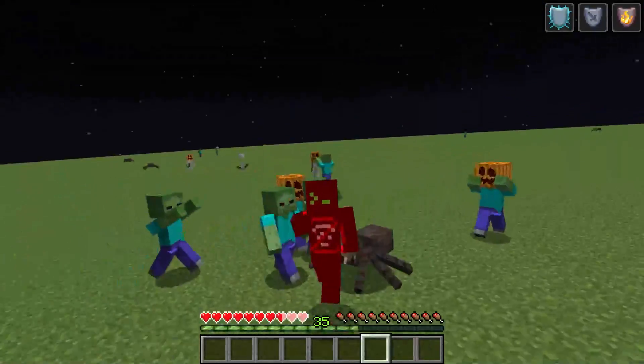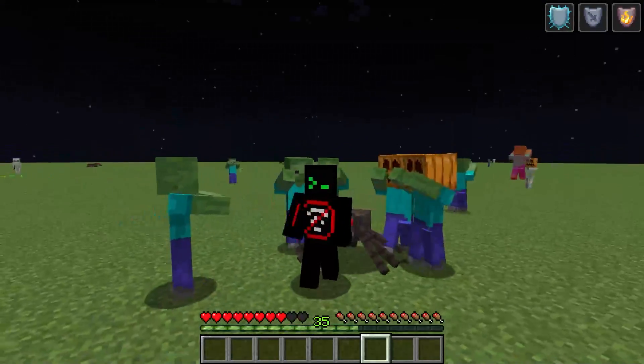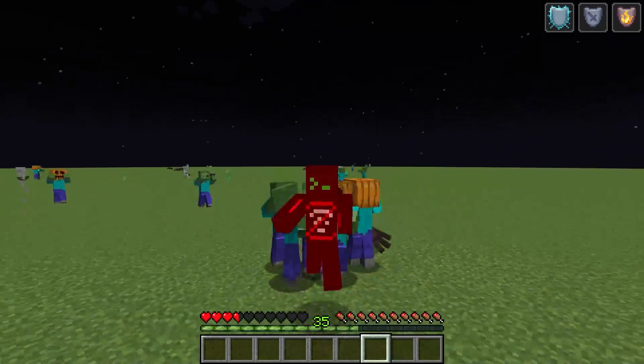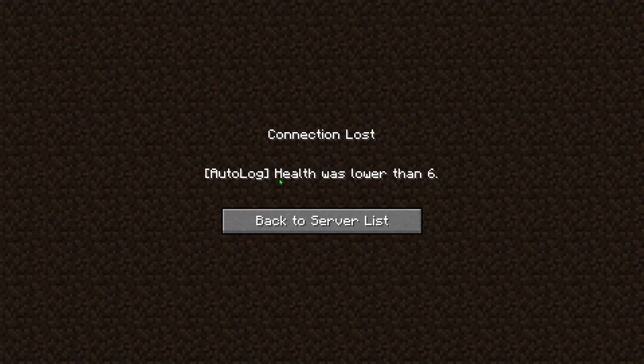Auto-Log automatically disconnects you from the server when specific conditions are met. This is a useful tool for safeguarding your gear in a tough fight. You can customize the requirements in the hack settings.